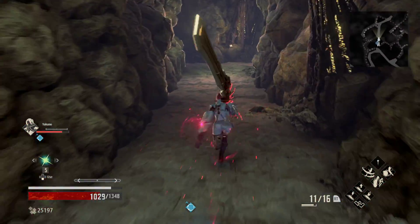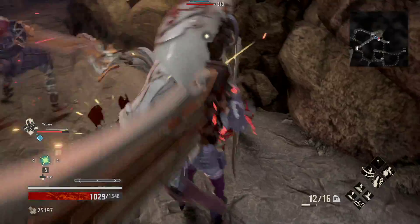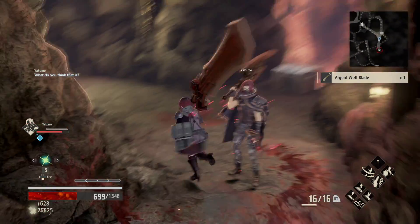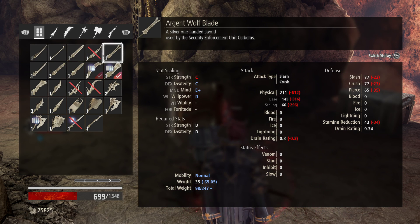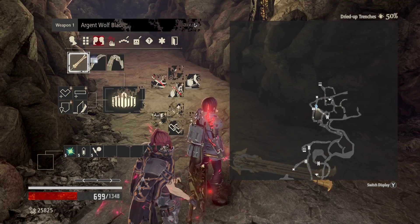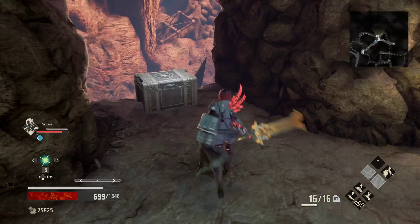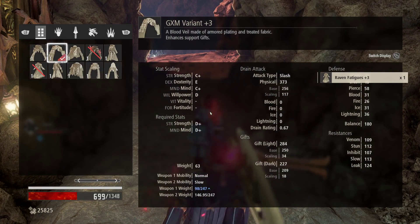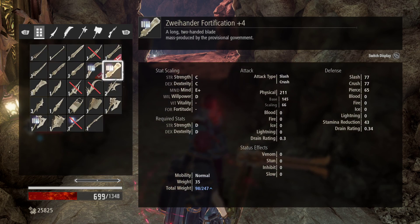And then over here we want to kill this guy and take the ladder down. Now over here, there's going to be an enemy that you can farm if you want early on in the game — the sword he is using is one of the best one-handed swords in the game, very potent, very fast moveset. And look at that — first kill on him, Argent Wolf Blade! As you can see, C strength, C dexterity, D on mind. What makes this thing so brutal is it has basically the fastest sword moveset — very spammy, and just an excellent choice. The veil we just got is the Casting Veil Raven — B+ in willpower, so that is your go-to choice if you're playing as a caster.